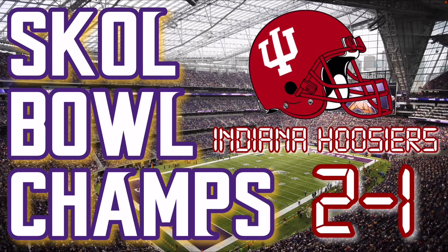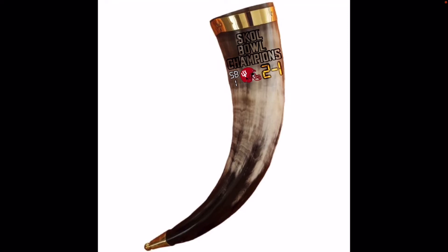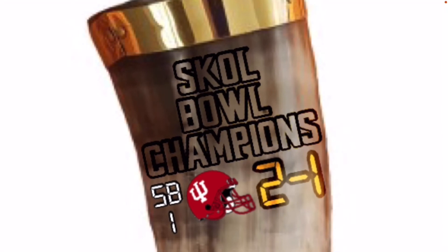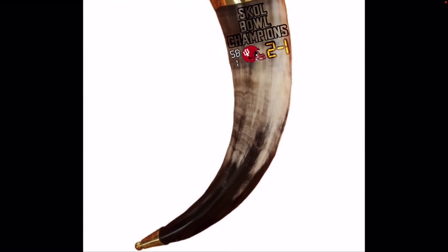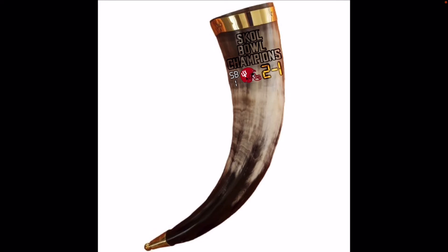Congratulations to the Indiana Hoosiers on winning the first ever Skull Bowl. There is the championship trophy — again, it is a Viking horn. If we zoom in a bit, you can see it says Skull Bowl Champions. Then you have SB1 — that's Skull Bowl 1 — Indiana 2-1. We'll continue to engrave it downwards. Assuming things go well, we'll have a Skull Bowl 2 with a second champion, either 2-0 or 2-1. Once we fill up the front side, we'll flip it over and fill up the other side. Once we run out of space, we might make a second trophy or change the trophy — we'll just have to see.